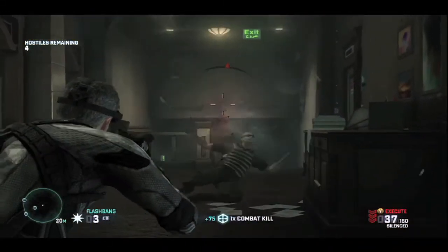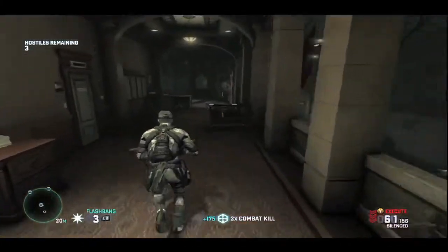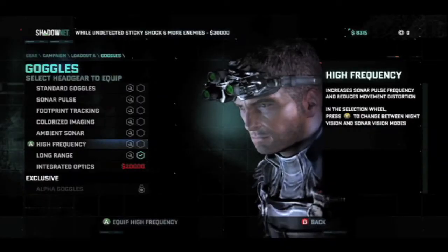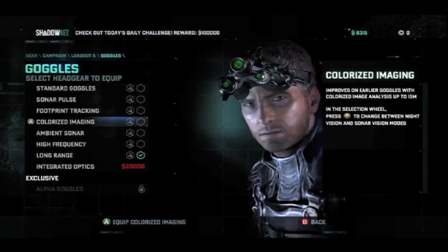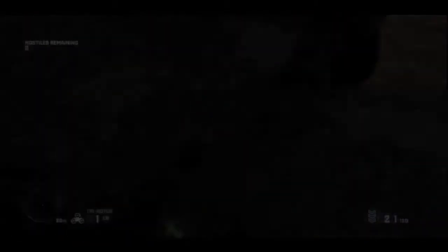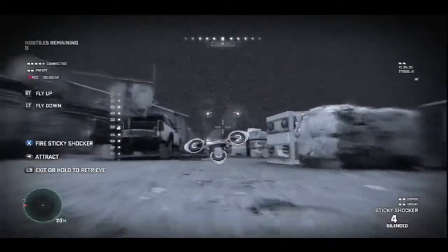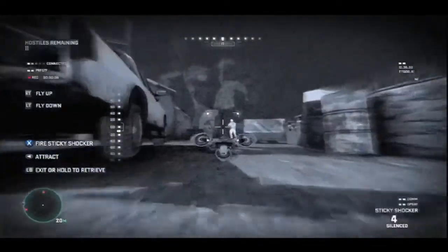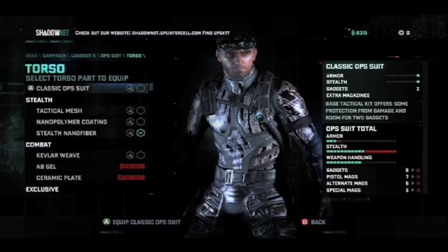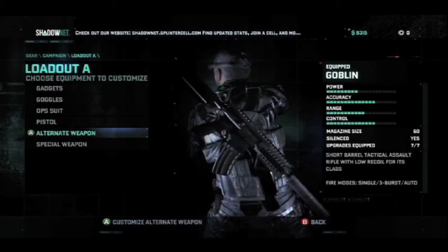However you choose to approach the game, the controls feel good, with Sam more than capable in every role — providing he is prepared, and that is where the upgrades come in. There are a full complement of gadgets and weapons on hand in-game, allowing specialization towards each different approach. Ever more silent suits, scanner upgrades, and EMP grenades help the ghostly player, while a tri-rotor drone is one of the best tools available to Panthers. Finally, assault specialists can shun stealth in favor of armor and weapon upgrades for maximum lethality.